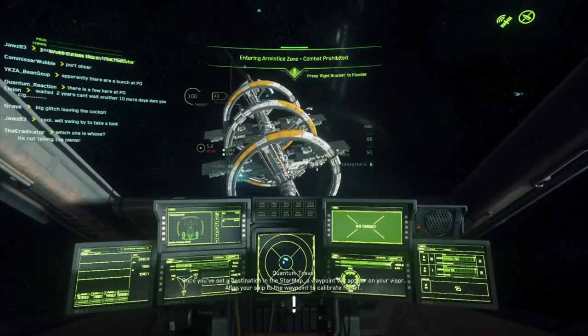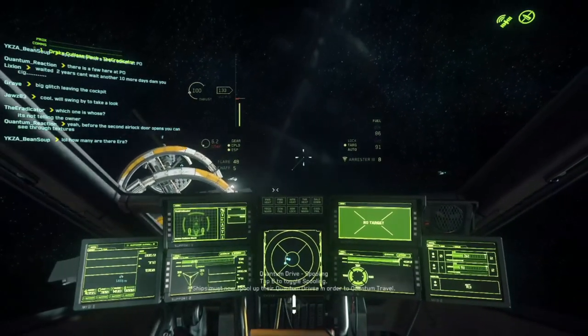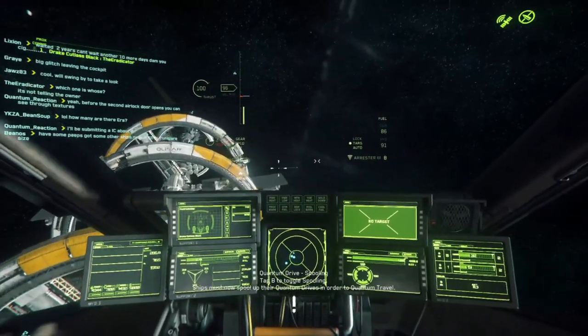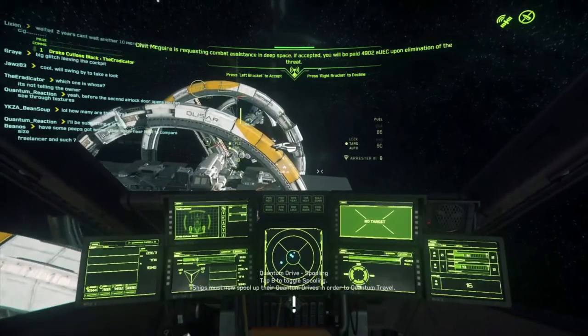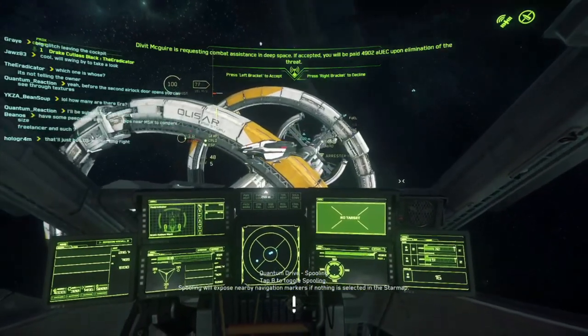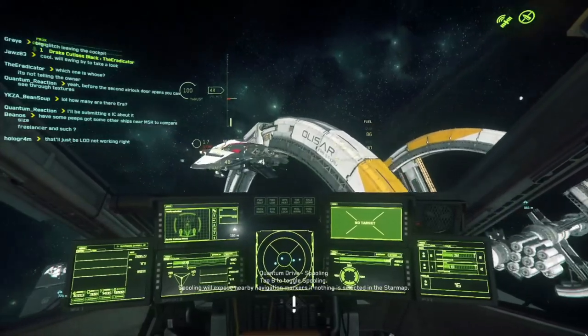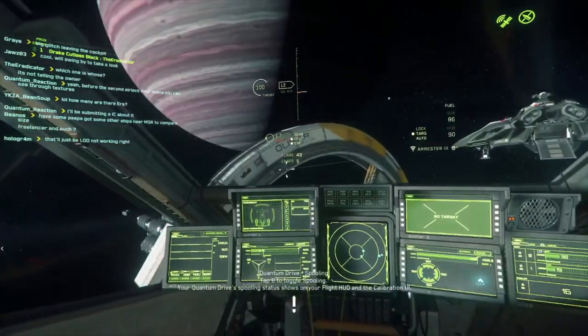I want to give a big shout out to Gray, Quantum Reaction, and Bean Soup — all evocati who gave access to the Mercury Star Runner to people like me, the plebeians who do not have access. We'll be flying right next to this one above the pads of Port Olisar and discovering the inside of that ship.